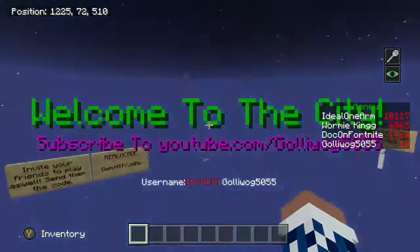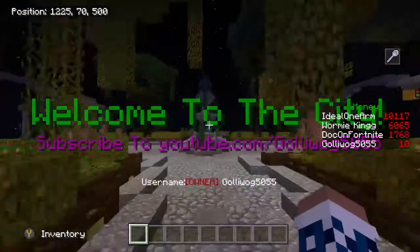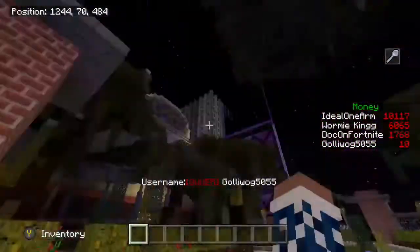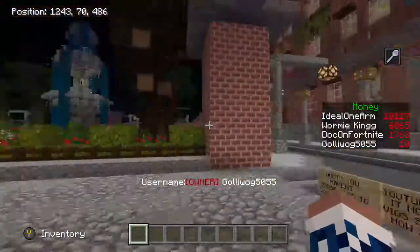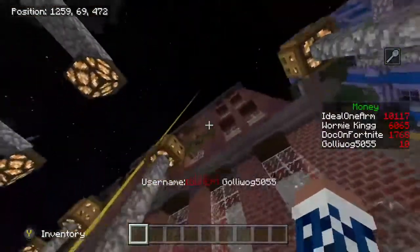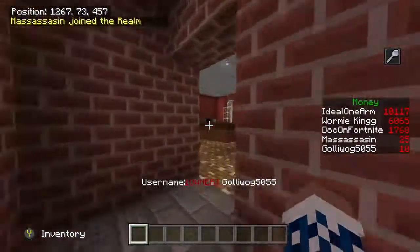Let's get right into it. The first thing you need to do after leaving spawn is head to spawn park. From there, you want to go to the homeless shelter, which is marked with green letters that say 'Homeless.'